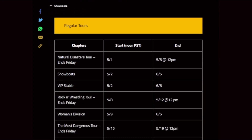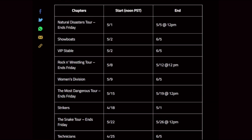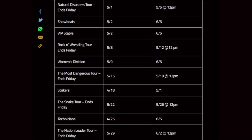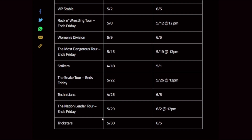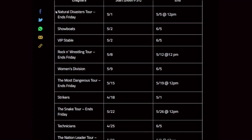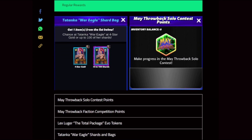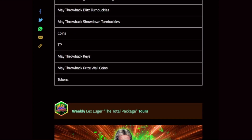Limited time tours — play the tours for May Throwback bags, contest points and more. Weekly challenge tours for five-gold and six-bronze superstars at league 16 and up. This is why I say it's a five-weeker — there are five weeks of tours: Natural Disasters, Showboats, VIP Rock and Wrestling — please give us Cyndi Lauper — Women's Division, the Most Dangerous Strikers, the Snake Technicians, and the Nation Leader and Tricksters. My guess: Typhoon, Wendy, Shamrock, Jake the Snake, and Farooq — but that's just a guess.